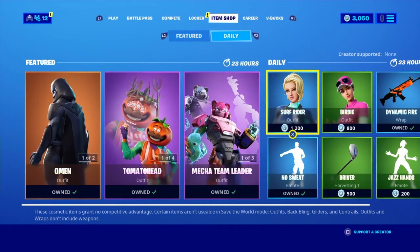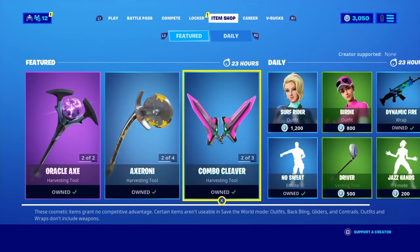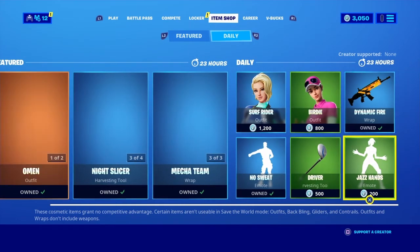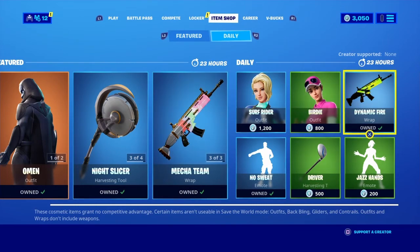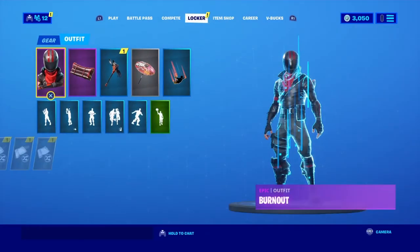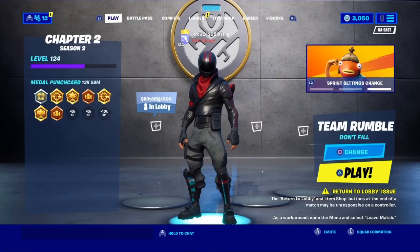So yeah, here's what I think about the item shop. I like this a lot. My favorite thing in the item shop is obviously Tomato Head, because that's one of my favorite skins in the game. My new favorite new thing, Dynamic Fire, is a really good wrap. I would probably use that a lot. I hope you guys enjoyed, and I'll see you next time. Bye.